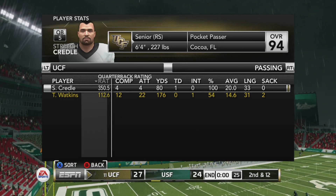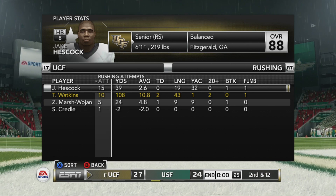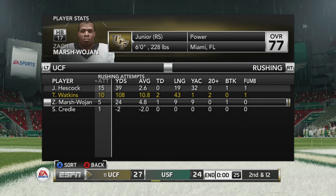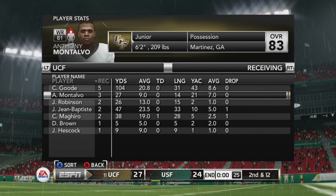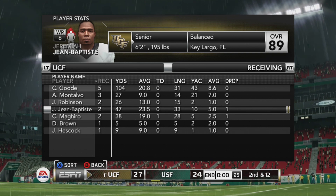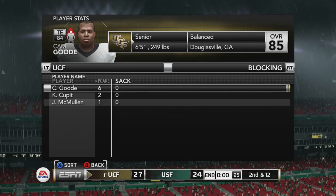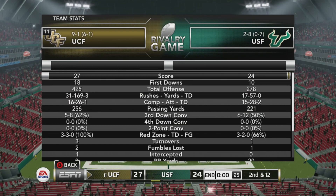Yes, we did win. Backup quarterback came in clutch — 4 for 4, 80 yards and a touchdown. Nice job. Rushing — Hescock put up a poor performance, less than three yards a carry. That's terrible. Marshojan decent game. Cam good with 100 receiving yards — what a game, five receptions. Montalvo with three for 27, Baptiste two for 47, McHier two for 30 and a touchdown, Brown one for five, Hescock one for nine. Holy crap — Cam good at six pancakes!